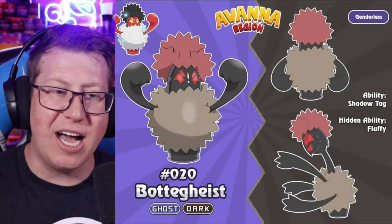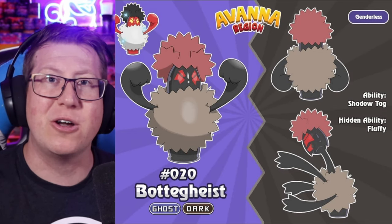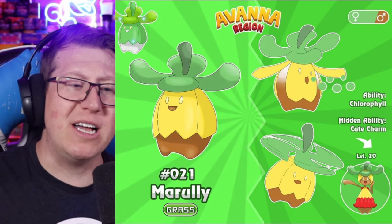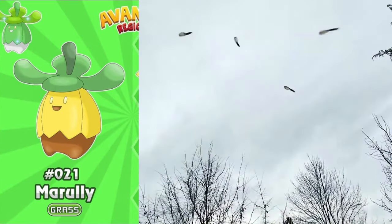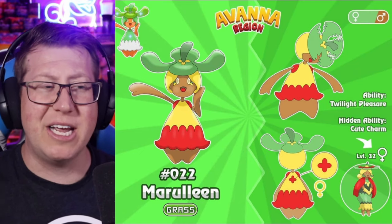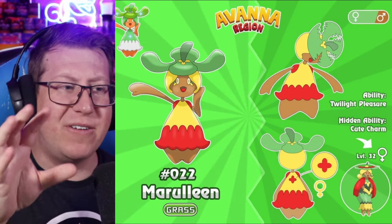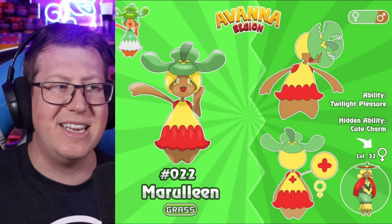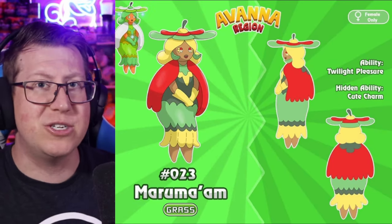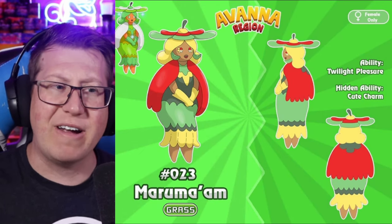It evolves into Poltergeist — with both bottle and poltergeist in the name. This has now become a ghost and dark type. Next is Morali, a pure grass type that looks a lot like those helicopter seeds that spin as they fall from a tree. It evolves into Moraline, which is very humanoid — it's got like a dress and can still use that helicopter function on the petals on its head. It does have a third evolution, but it is a female-only evolution — if the pre-evolution is male, it cannot evolve. If it's female, it evolves into Marumayam, which again looks very humanoid.